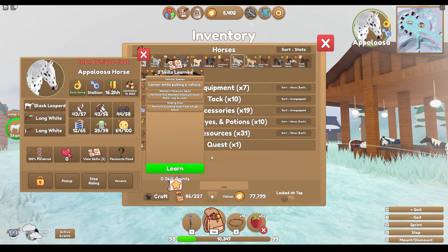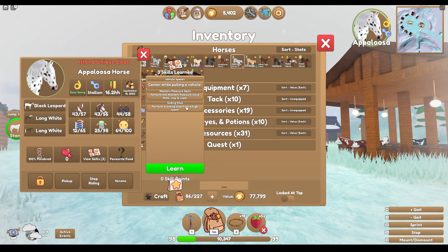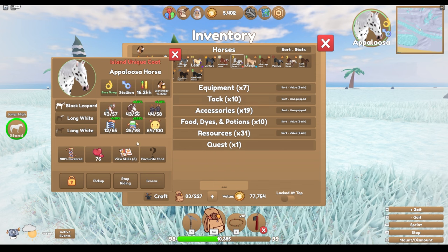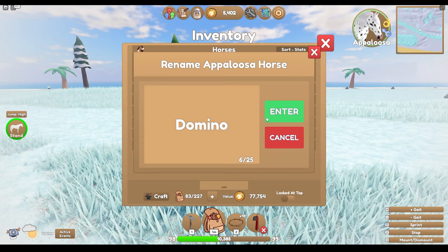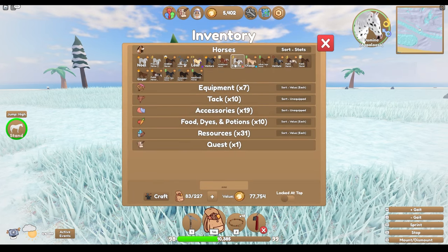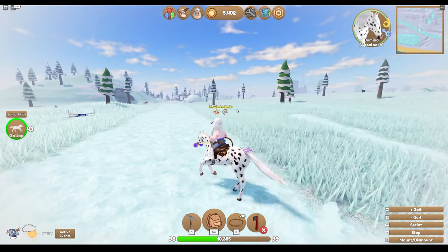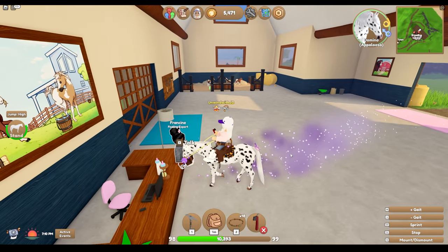So he has some skills — he can canter, Western Pleasure Gaits and Sliding Stop. That sounds really cool. Obviously this guy needs a name, and I have the perfect name for him already. Him being an Appaloosa — Domino. And he kind of looks like a domino anyway, so it works. We're locked and loaded so I don't accidentally sell him, because I could totally see myself doing that and being very disappointed. So now we're back in the breeding area and we're going to try to breed this boy.